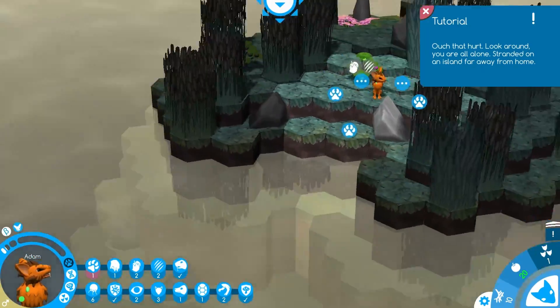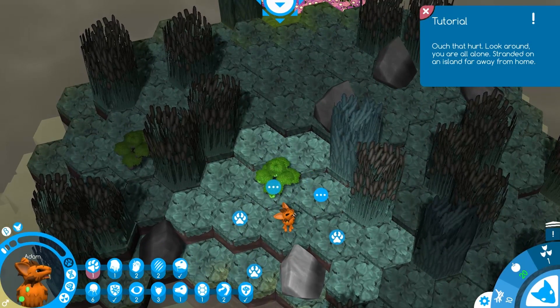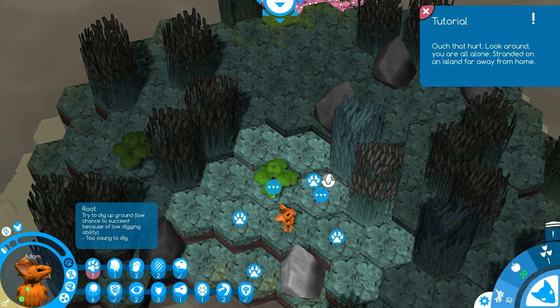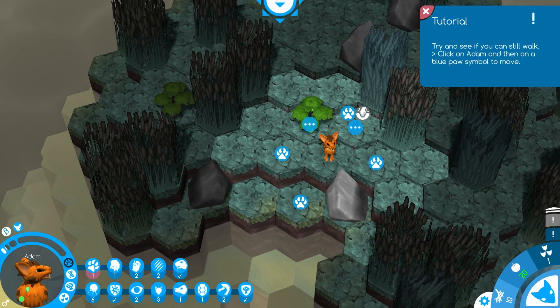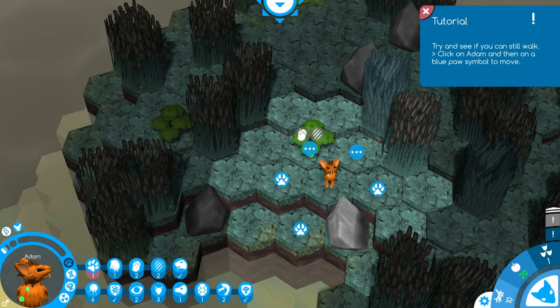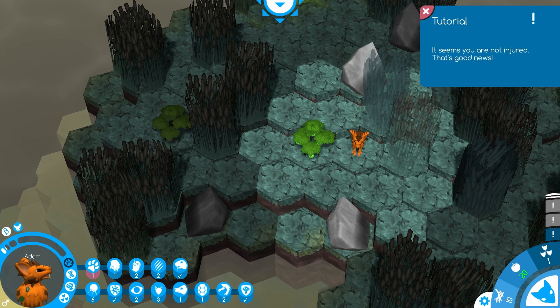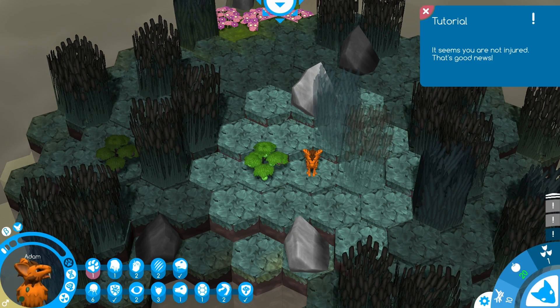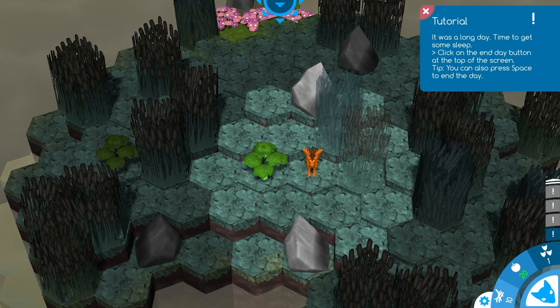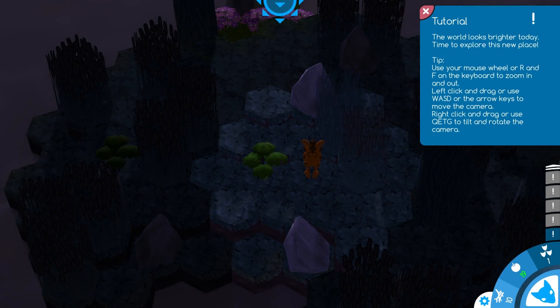You're alone standing on the island. We can look around — there's nothing much to see. You can try to dig up the ground but there's a low chance to succeed because of low digging ability. Click on Adam and then click on a blue paw to make a move. He seems not injured, which is good news. We can also go to the next day using the sun icon up here.